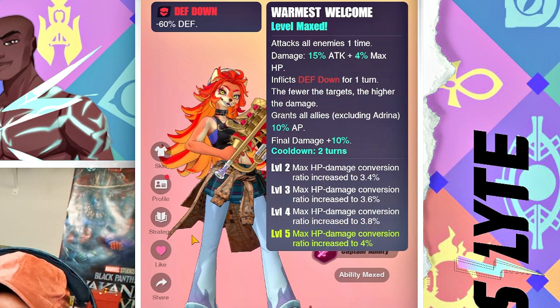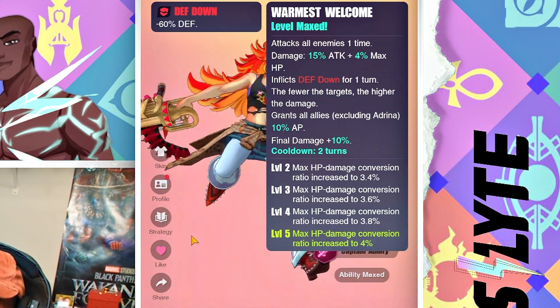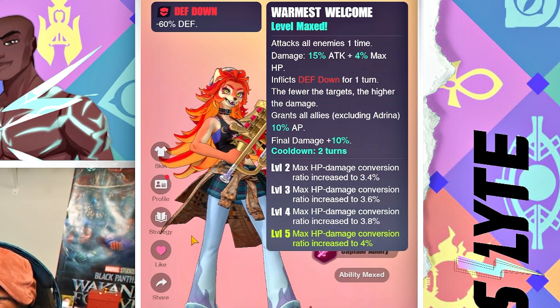Her S3, the Warmest Welcome, attacks all enemies one time — damage is 15% attack plus 4% max HP — and it inflicts defense down for one turn. The fewer the targets, the higher the damage, and she also grants all allies excluding herself 10% AP.